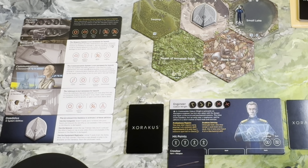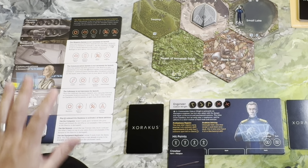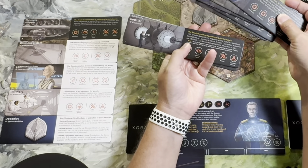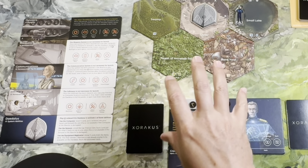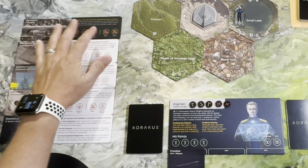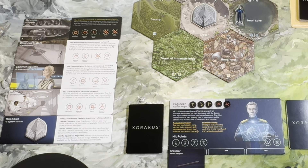So all of this exploring has a purpose — we have to fix the Daedalus. The Daedalus has essentially crash-landed in the crater, so we are not only exploring this alien planet but attempting to fix the systems on the ship. Even just in the prototype I have: computer, life support, bridge controls, hull, fuel system, reactor, and sensors. Depending on player count and the game length you want, say a really short game has a single essential system to repair and escape, while a longer game with more players has more systems.